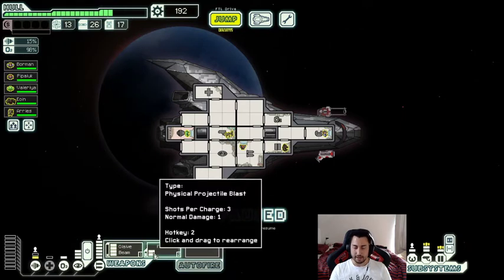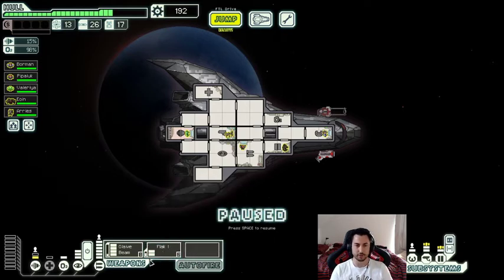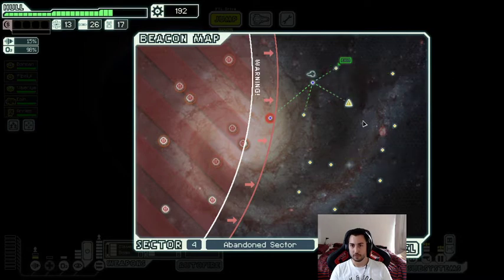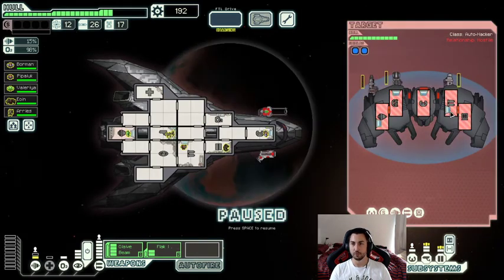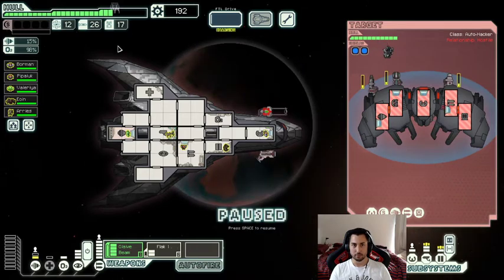Upgrading my weapon system so I could enable the Flak was 100% the right choice. Without that we would always be struggling against two-shield ships. I'm going to the exit beacon — this is most of the time a positive event for you. Oh, this is a nasty ship. I need to figure out where this thing will land — if it was weapons I'd need to cloak.